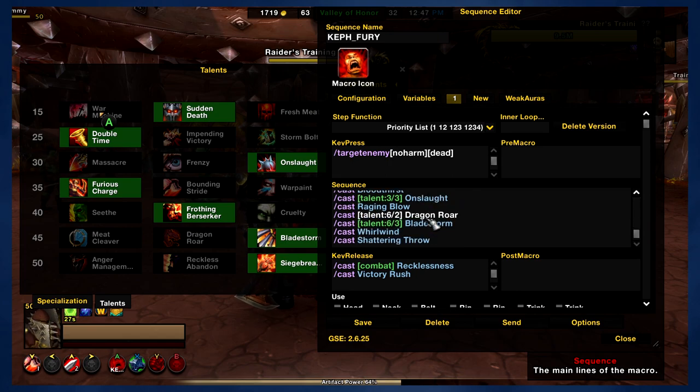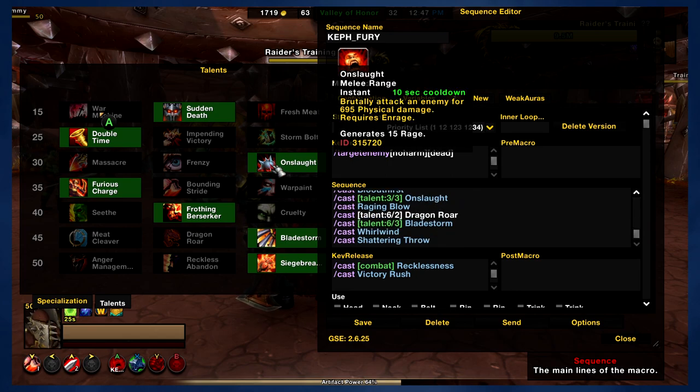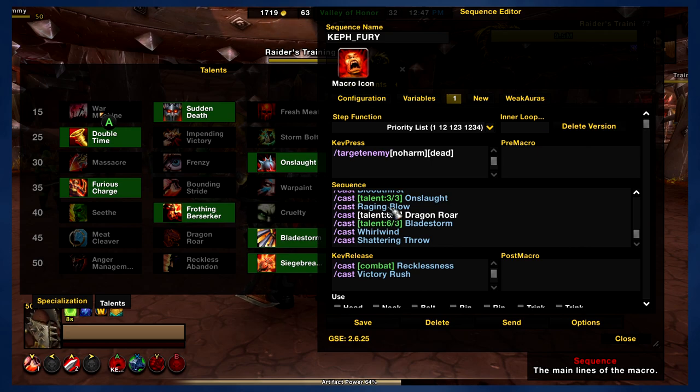Next up, Bloodthirst — it's going to use that on cooldown, followed by Onslaught. This is another talent ability. If you choose Onslaught as a talent, the macro is going to be using it on cooldown to deal damage and generate some extra rage. Pretty easy, pretty straightforward — kind of the theme here with Fury Warriors, it's very straightforward and easy to play. Raging Blow is next; it's going to use that whenever it's available and keep it on cooldown.